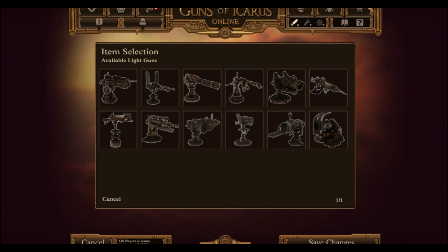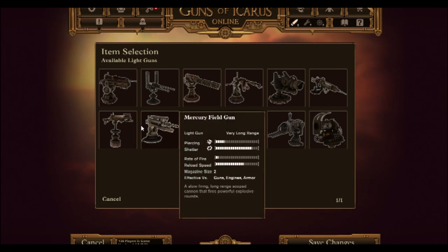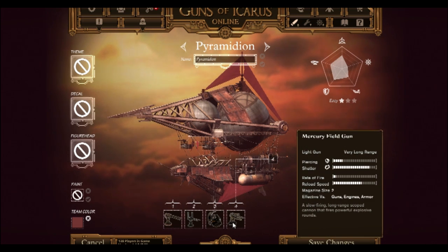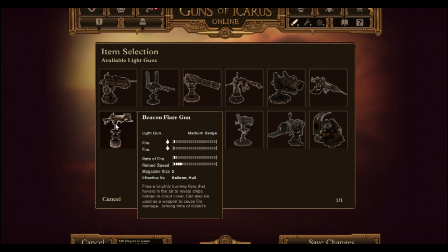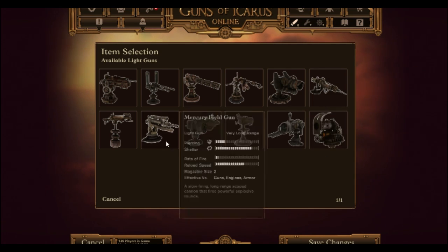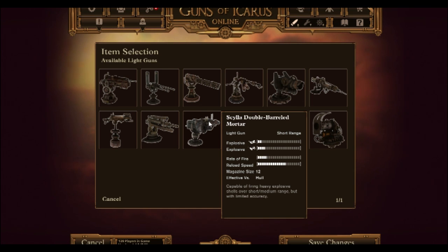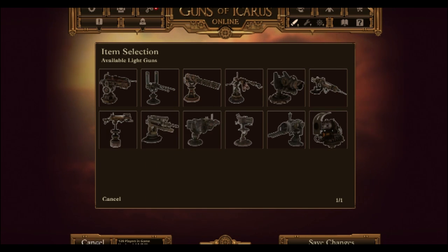Either the gatling gun or the light flat cannon — one of each is fine, that's how the default loadout is. On the side I'd have a mercury field gun, and a flamethrower on the very back. Mercury field gun is a sniper rifle so don't worry about that one. I've put beacon flares on the back — they don't do much damage but it's funny. I think I'll use the double-barreled mortar on the middle side and the flamethrower on the back.